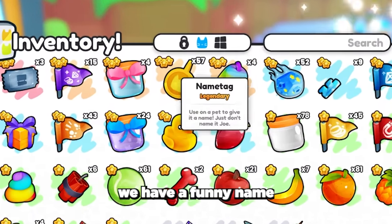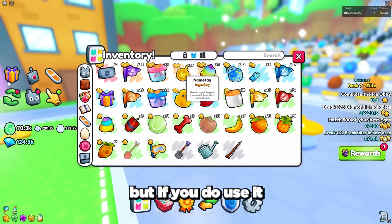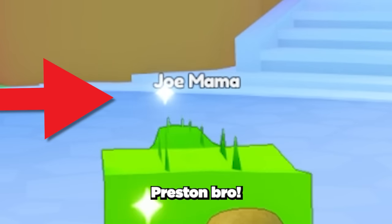Next we have a funny name tag secret. On the name tag item it says to not name your pet 'joe,' but if you use it and name your pet 'joe' you get a funny surprise from Preston.